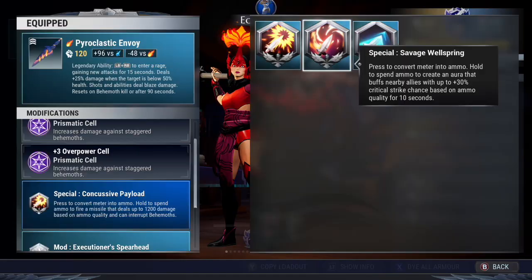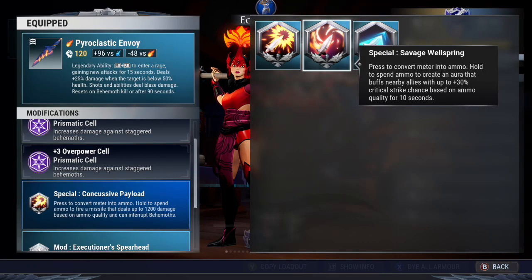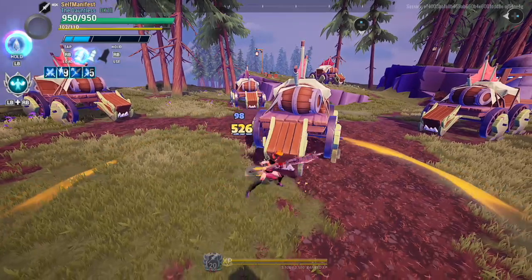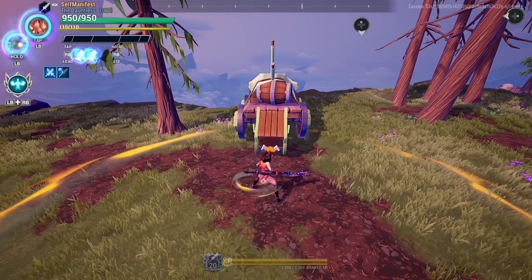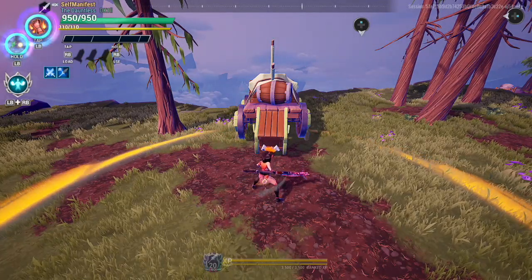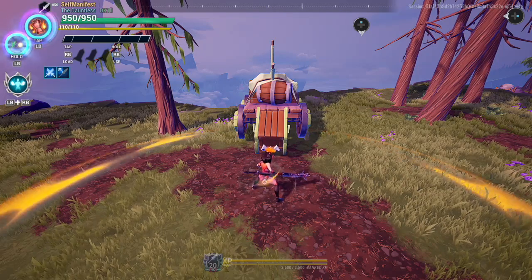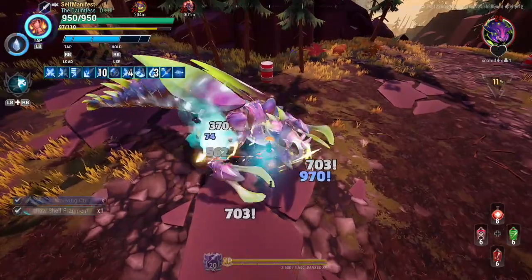The second special is Savage Wellspring, unlocked through the Slayer's Path. It's a buff that gives up to 30% crit chance for 10 seconds to you and anyone else standing inside the aura. Only one Savage Wellspring buff can be active at a time — if you activate it when one is still in use, the duration of the newly used special will overwrite the old one. Even if multiple people have the special activated, you can only gain the benefit of one Savage Wellspring. If you're looking for a special that benefits you and the team greatly, Savage Wellspring is the way to go.